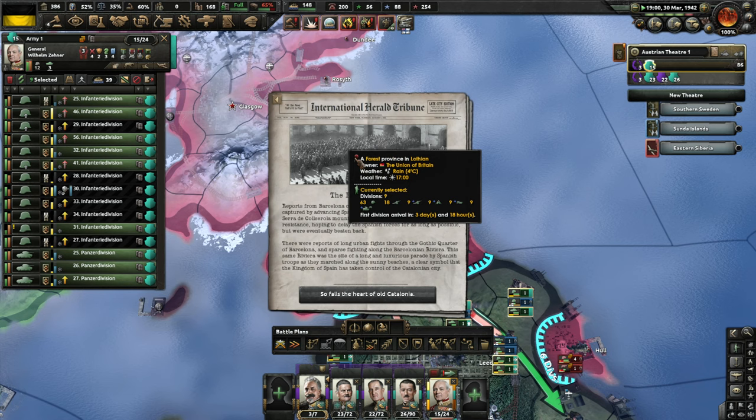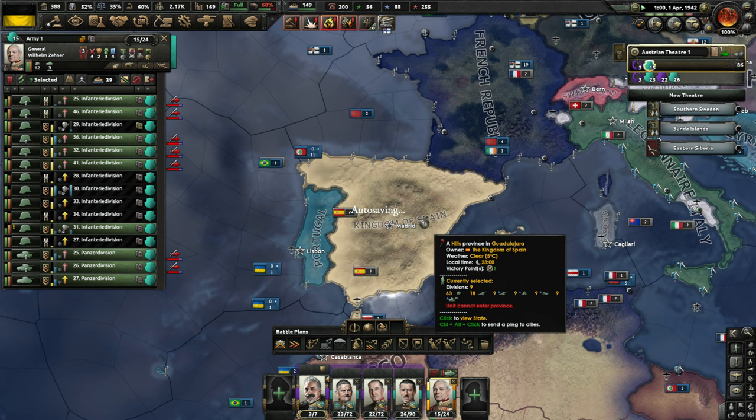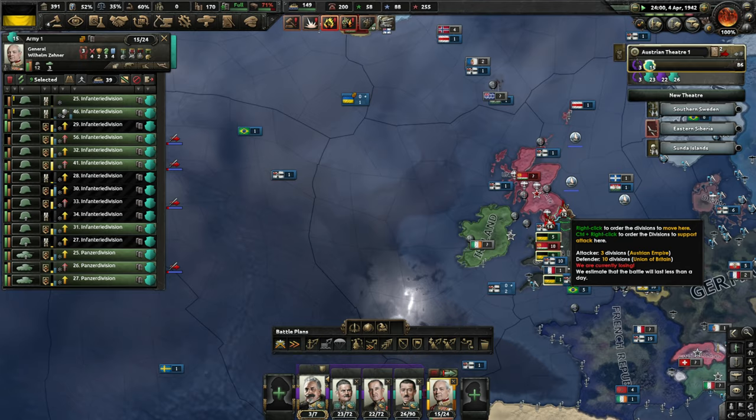If not, we'll have to take Edinburgh. Barcelona has fallen — we haven't really been paying attention to Spain, but the Spanish Civil War is over and the Kingdom of Spain wins it. A lot happening in this episode: the Russians have fallen, the Italians have fallen, the Spanish Civil War is over, the American Civil War is about to be over. And we're about to conquer Britain — there it is.